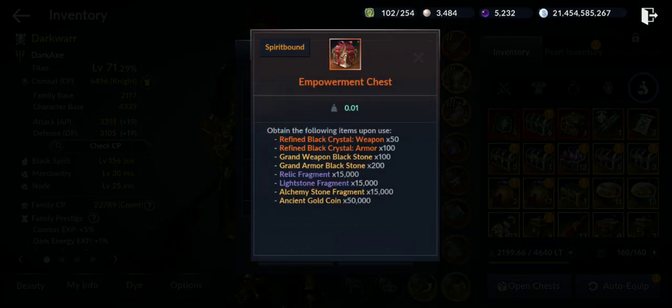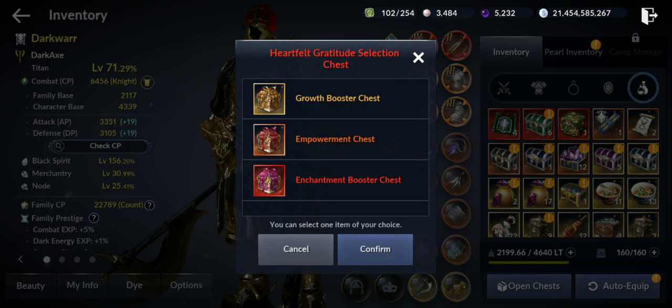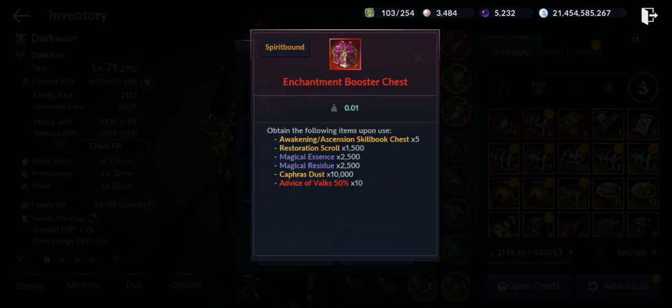I'm tempted to get the empowerment chest because I still need to awaken more gear, and the grand stones are good for enhancing alts' gear up to +40. Plus 15,000 relic fragments each and 50,000 gold coins. But I also like the 10 advice for Vargs, 10,000 capra dust, and the enchantment chest's essences. The magical residue at 2,500 isn't that much though.